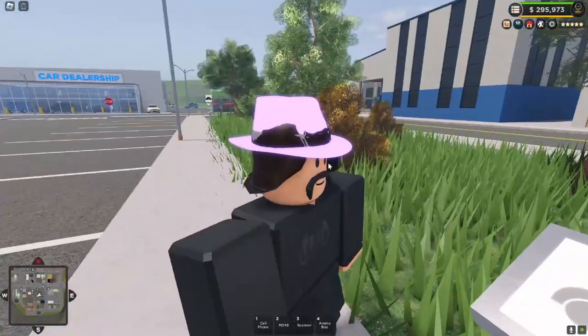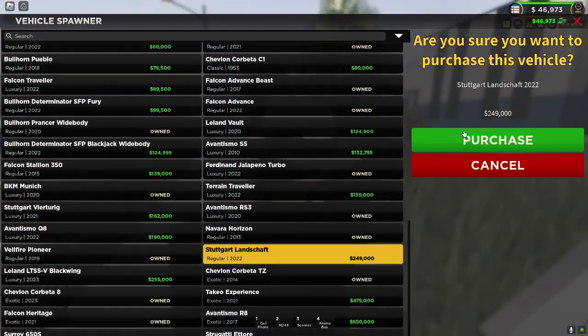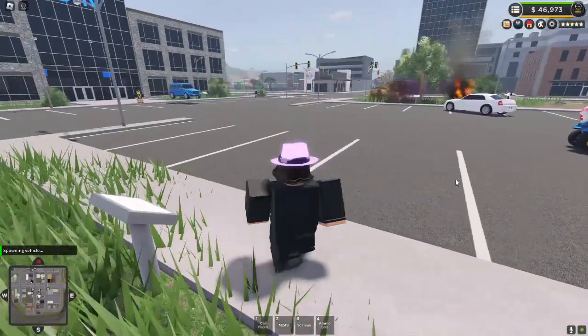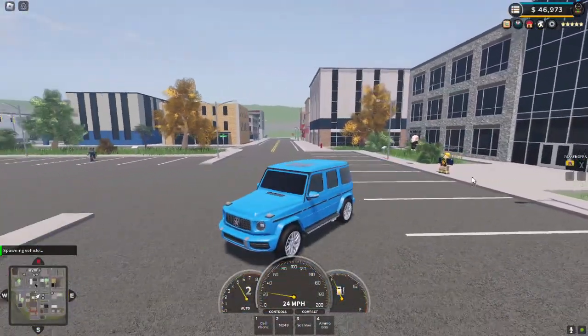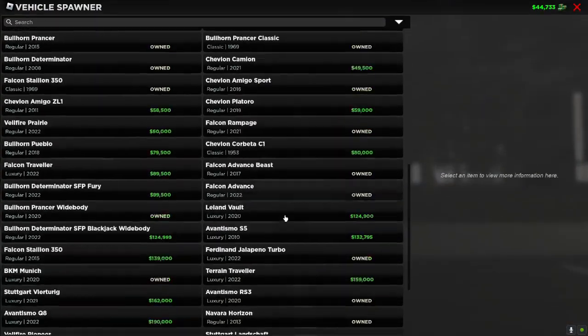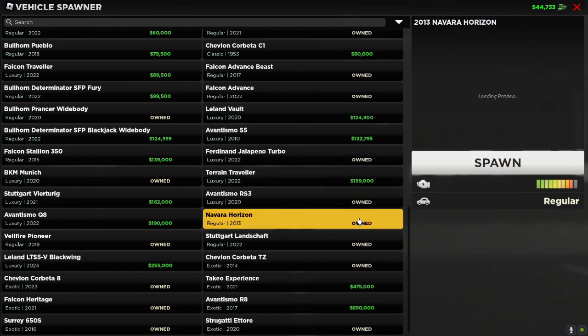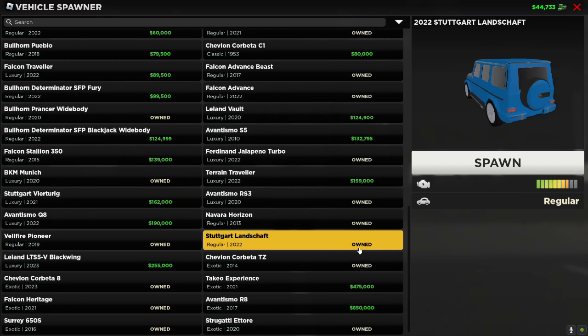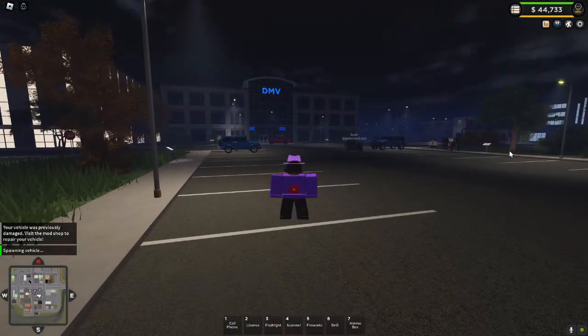I am so confident in this method that I am going to buy this brand new G-Wagon. I got $46,000 left over, so now I'm broke, but I got a G-Wagon. I was kind of an idiot for buying this.